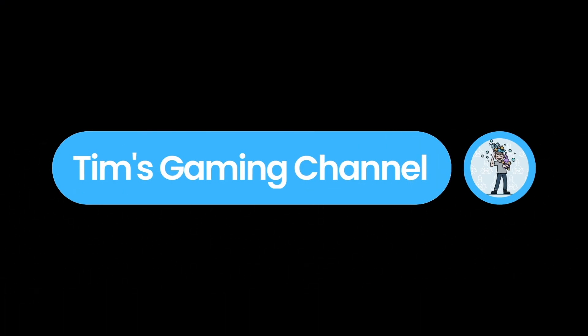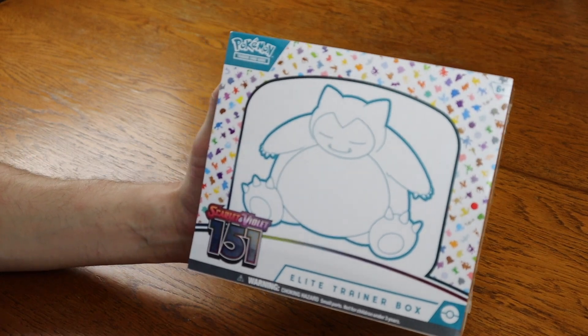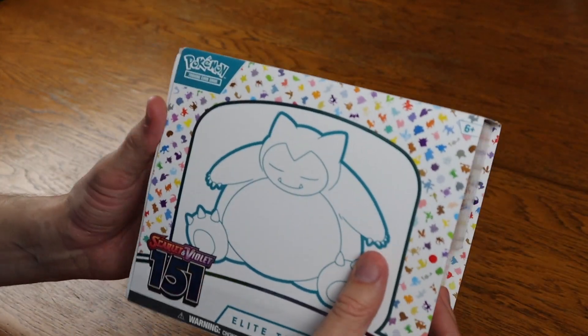This right here is the brand new Scarlet and Violet 151. We're going to open up an Elite Trainer Box and see what cool cards we get. So here we have it, the Scarlet and Violet 151. Obviously the Elite Trainer Box has Snorlax on the front. Let's see what's inside.